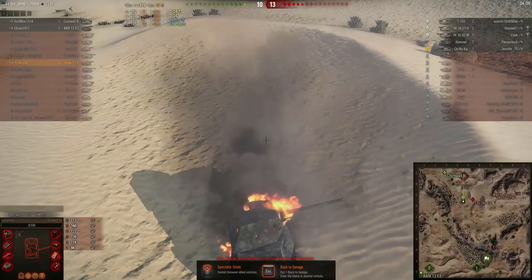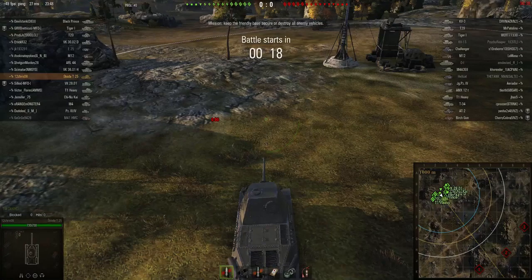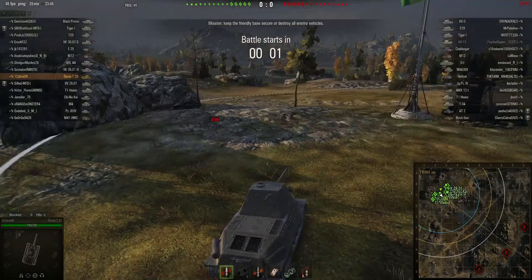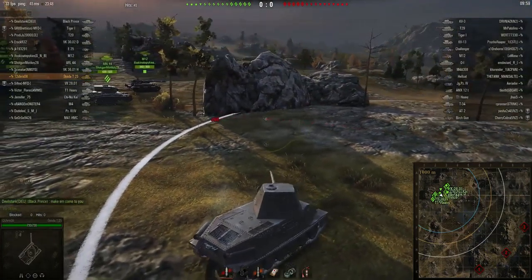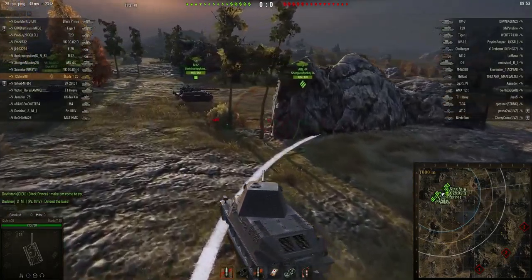I will see you guys in the next one and tell you if we won or lost this match. Okay guys, we are in the countdown phase of the third match. Sadly, we did lose that last match. The Cromwell put up a valiant fight but later died. Then the artillery — he tried, he really did, but he just derped all of his shots. We won't talk about this. We are on the third match, in a tier 7 match. We have a Black Prince, so I think we're pretty good — all the armor we need for days.